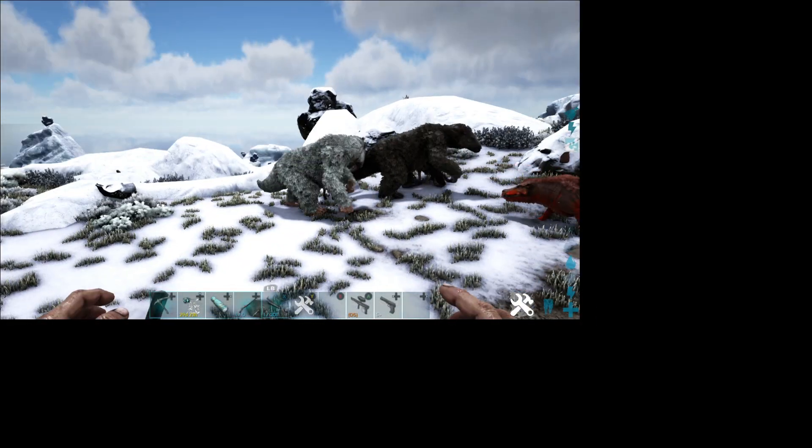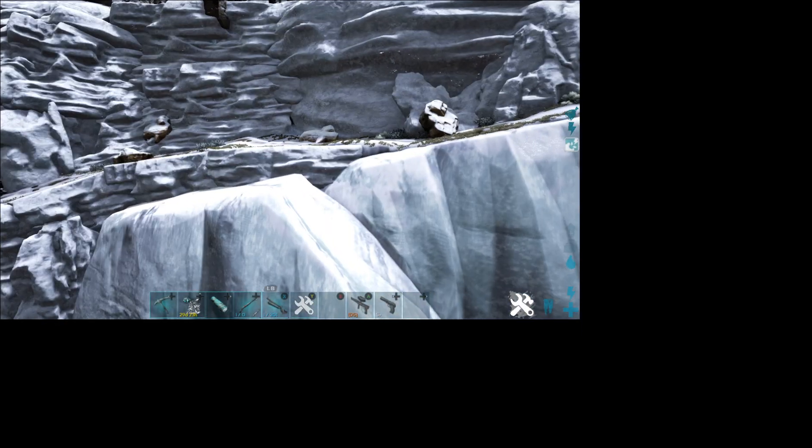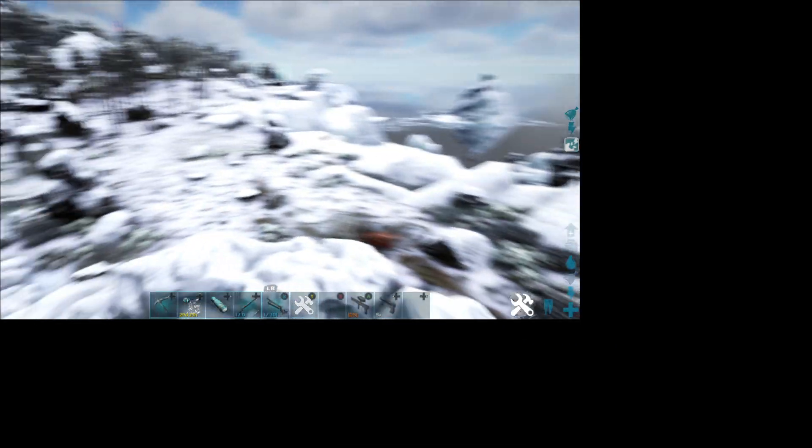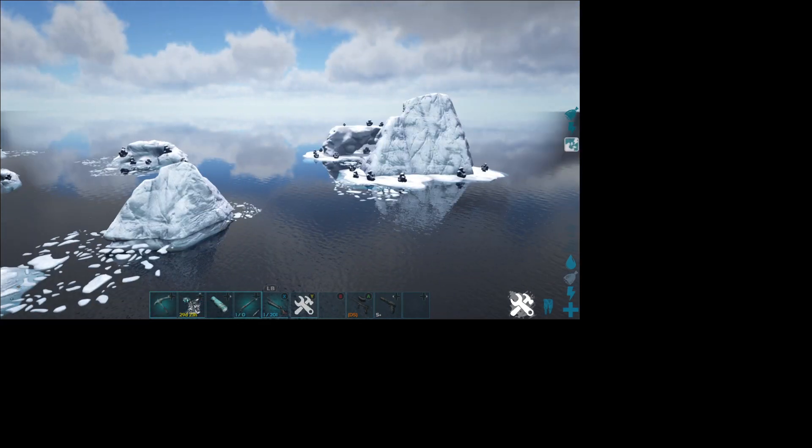This spot has every resource you need right here: rich metal, obsidian, stone, crystal, wood, fiber — everything. Plus you've got tons of dinos to harvest: Megatherium, Yutyrannus, Daedons, and a lot of the high-level dinos you're going to want are right around this area, like mammoths. One of the artifact caves needed for boss fights is right here, just down a path you can walk. The blue orb is just right there, you don't really need to go on metal runs because there's metal everywhere, and an obelisk supply drop hits right here — usually yellow, red, or purple rarity.